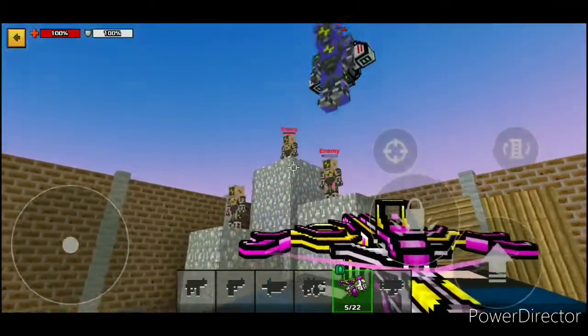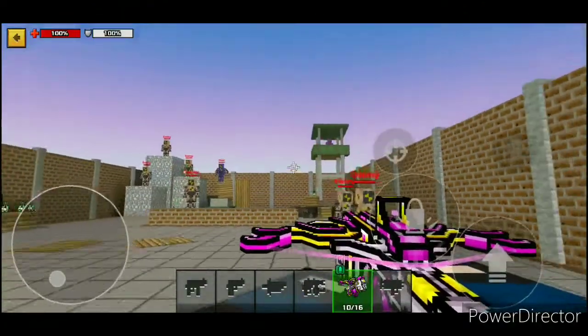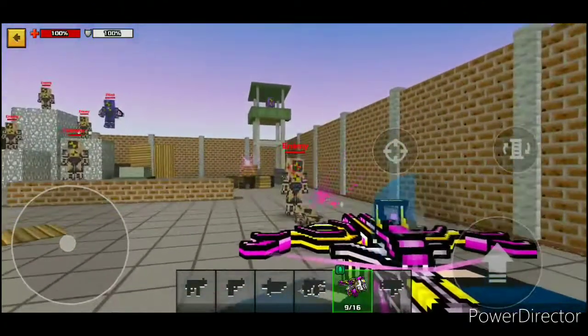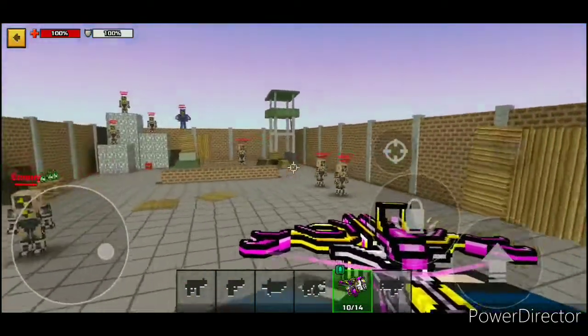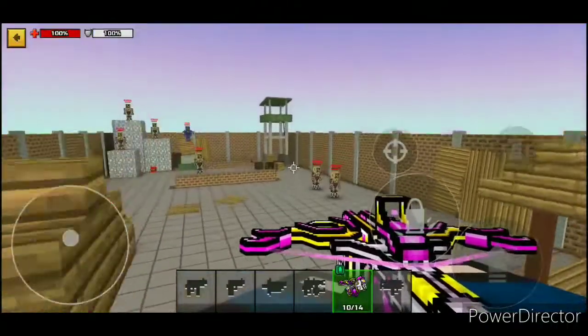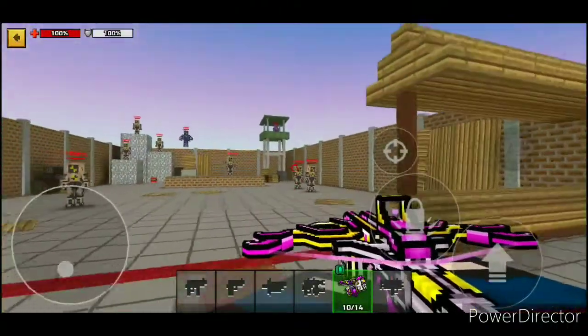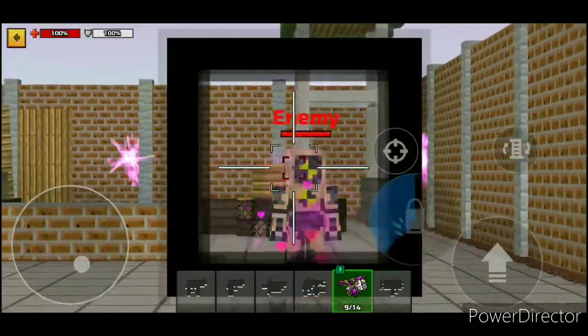It actually kind of reminds me of the offensive fireworks. It's got a really cool reload — you shake the heart thing and then you put it back into the crossbow, and it has that really cool bowstring that's like glowing neon-ish. And then the scope is really nice.